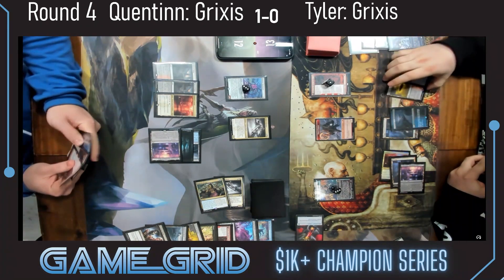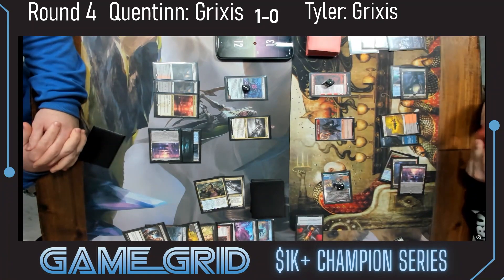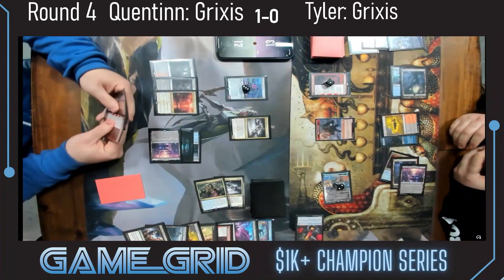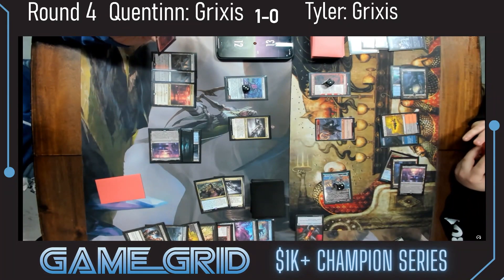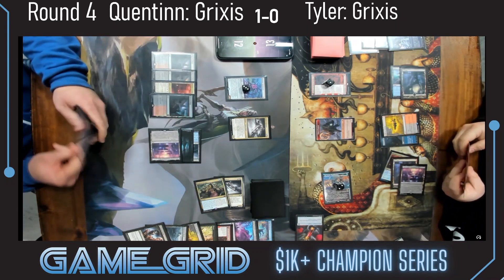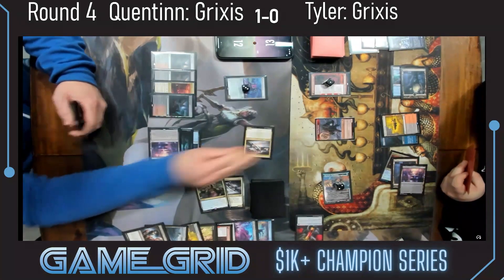Tyler is going to attempt to draw a card with the Bankbuster, maybe trying to find something to interact — looks like another land, Sulfur Springs. There are so many names and they're all very similar. Interesting to do that Siphon Insight — it's an instant-speed spell. Quentin elected to do it in the main phase just trying to find land and make sure he hits his land drops.